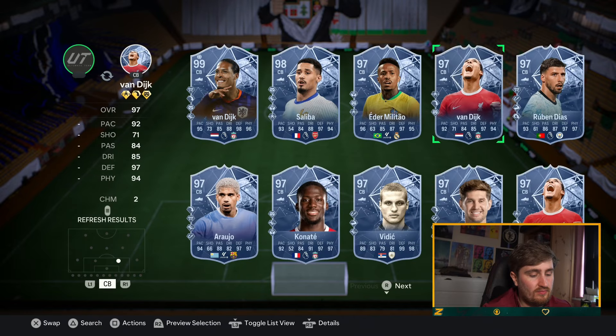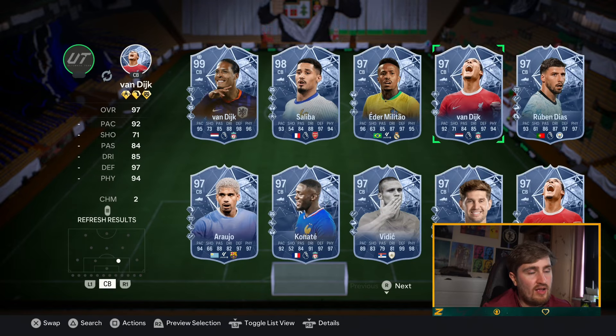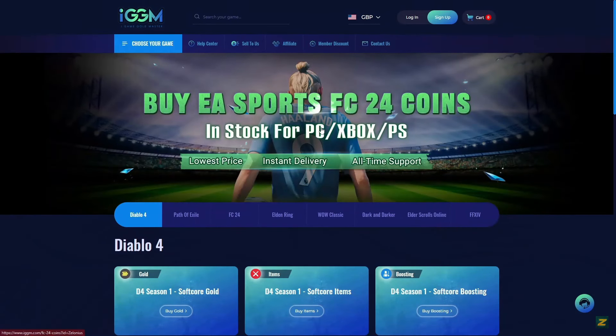Let's look at center backs now. Van Dyke and Saliba — it's going to be hard to look past them, but I think every single card on that page could be relevant.